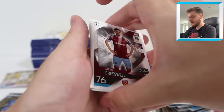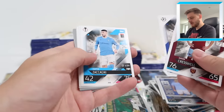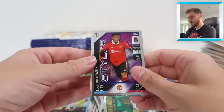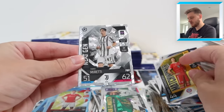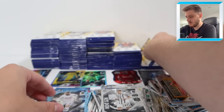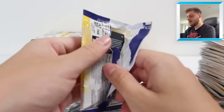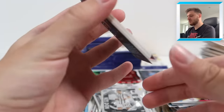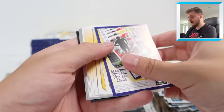We've got Aaron Cresswell, Kroos, Smalling, Foden, Matip, and Neres. Styler Jadon Sancho, match winner Lewandowski, Miretti Next Gen, and Matt Doherty Crystal Parallel for Spurs. Next - Black Edge Edition coming up, hopefully one we need. It is a black edge - I thought for a second it might have been an all-chair but no.